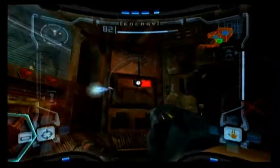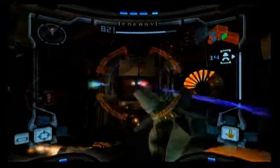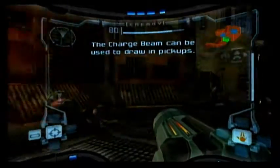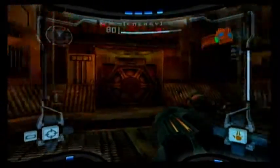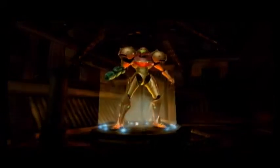Right next to a save station too — which is that door on the left. Save station fills your HP full in this game. Thank God — Super Metroid didn't do that. See how the gun opens up when you use the missile? There's a missile up there, Drew — hold your charge beam and it'll pull it in. Save station!